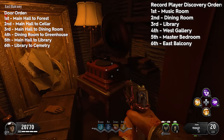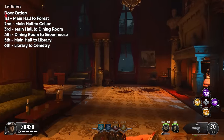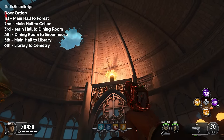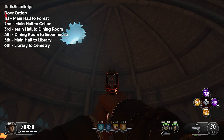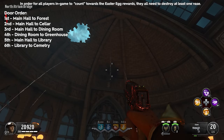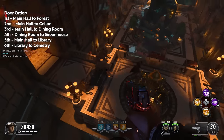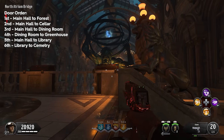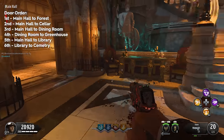At this point you'll have two sets of orders written down. Now we begin the actual vase easter egg step. Each door we opened links to a specific vase hidden above in the main hall. There are six vases connected to the six doors and we need to shoot them in the order we opened those doors. Since we opened the forest door first, that vase is above the north atrium bridge where you first spawn. These vases need to be shot with a pack-a-punched trebuchet shotgun, landing grenades in the middle of the pots for them to explode. That's the first vase destroyed, linked to the forest.